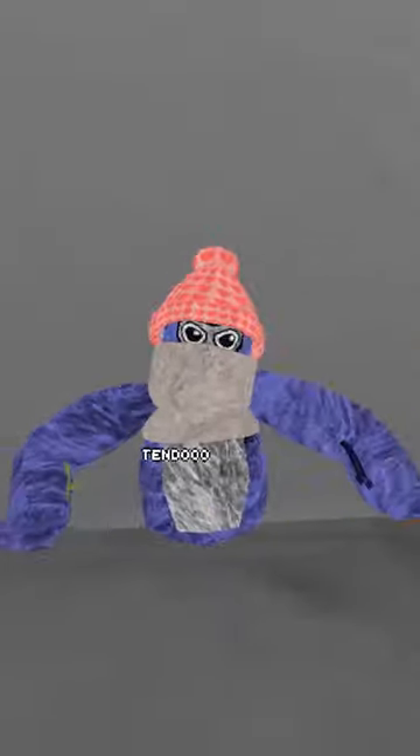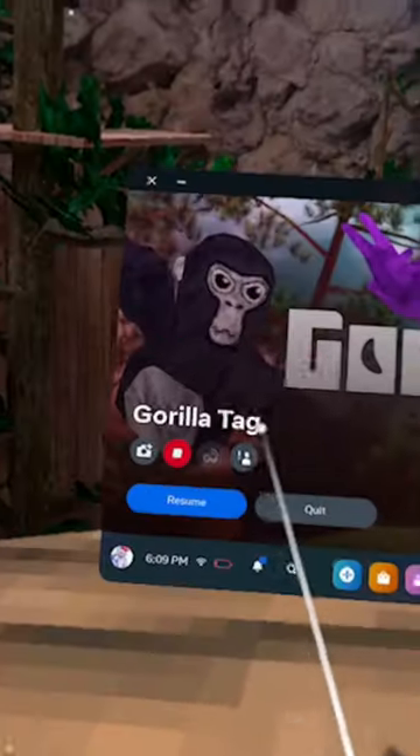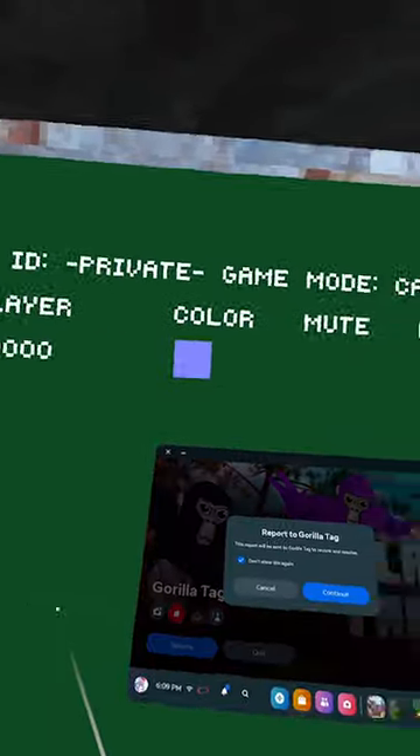Well, fortunately for us, GorillaTag has added a new quick report menu. By clicking your Oculus button, and then clicking this little icon under the title, this neat little quick leaderboard room appears. And from there, you can choose whatever action you need to do. And it's pretty cool, actually.